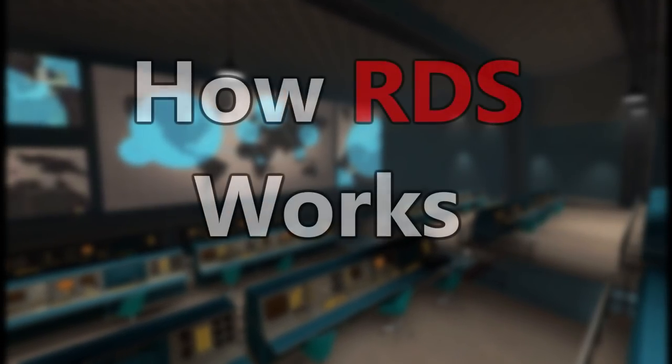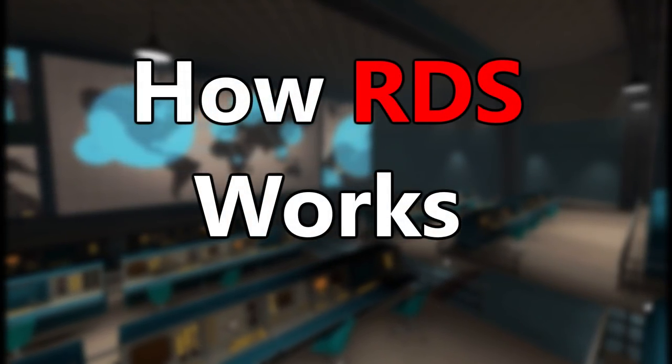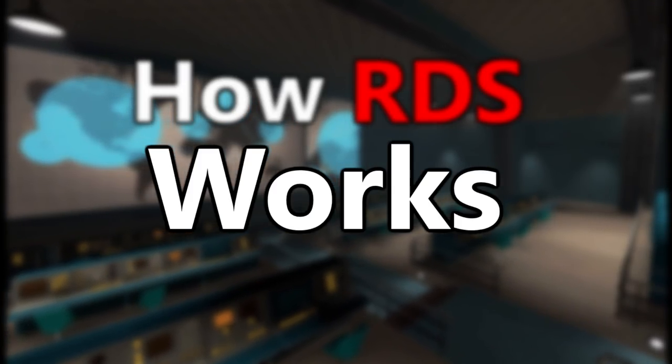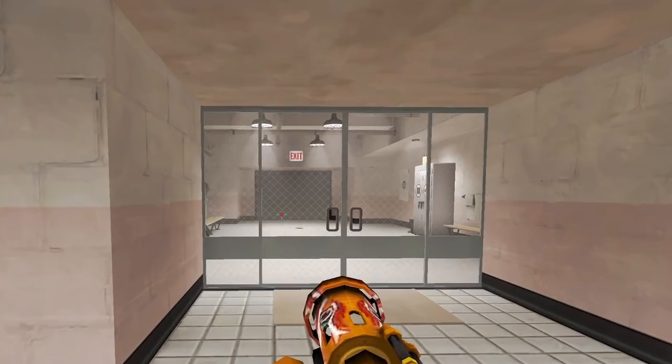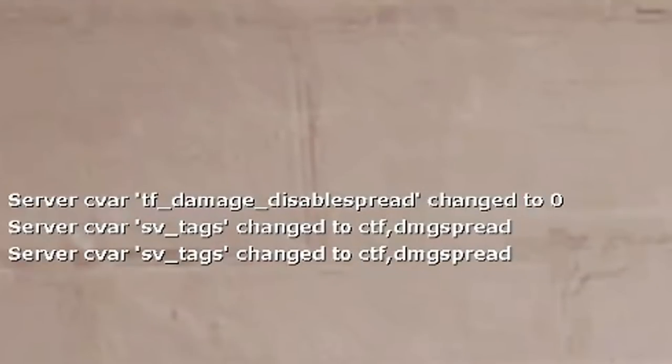Let's start by going over how RDS works in the first place. Note that I said works, not worked — that's because you can still enable it on a server today with the console command TF Damage Disable Spread 0. You probably won't find any community servers with it on, but this does mean that you can test everything in this video for yourself if you're curious.